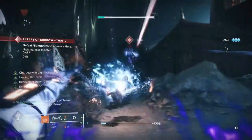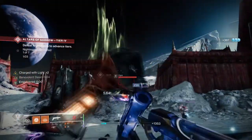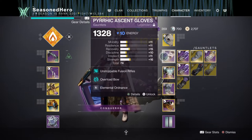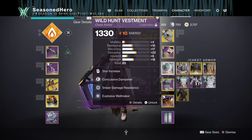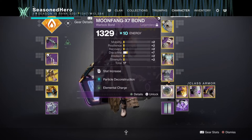If you can see the pattern for the build then you should be pretty much ready for the next stage. But before we do that, let's take a look at the mods compiled into one. For our head we have Minor Intellect, Hands-On, Ashes to Asset, and Bountiful Wells mod. Arms we have Unstoppable Fusion Rifle, Overload Bow, and Elemental Ordnance mod. Chest we have Discipline, Concussive Dampener, Sniper Damage Resistance, and Explosive Well Maker mod. Legs we have Minor Resilience, Absolution, Fusion Scavenger, and Protective Light mod. Bond we have Minor Discipline, Powercore Deconstruction, and Elemental Charge mod.